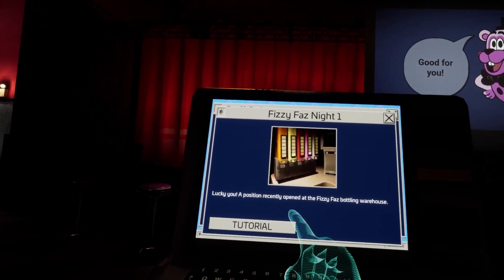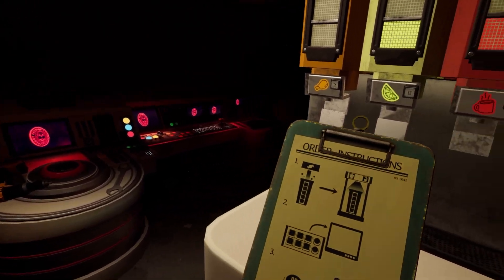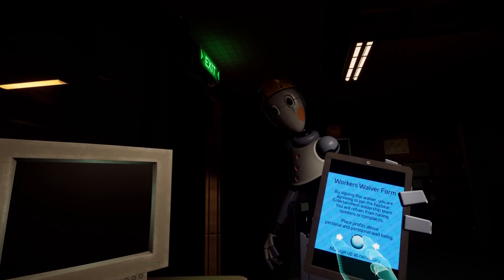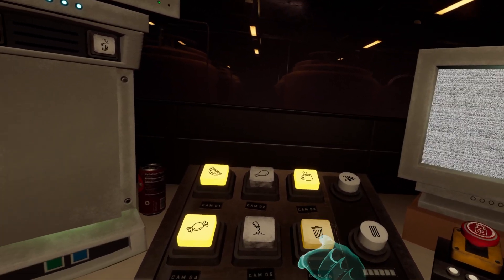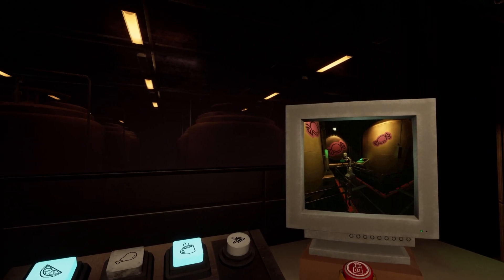We've got a Fizzy Faz Night — lucky you. A position recently opened at the Fizzy Faz Bottling Warehouse. I couldn't imagine it'd be good. Make the correct order and send it up to the Delivery Unit. Use the cameras to see if the staff bots are working. By signing this waiver, you are agreeing to join the Fazbear Entertainment Leadership Team — you will refrain from having opinions or complaints. New job — use a container, collect necessary ingredients, make Fizzy Faz flavor syrup. The order display shows necessary ingredients.